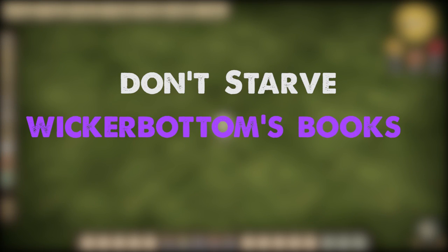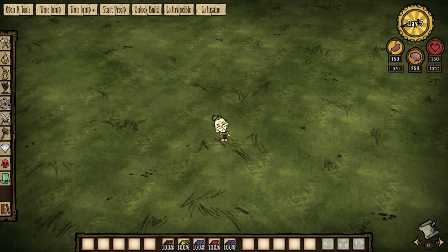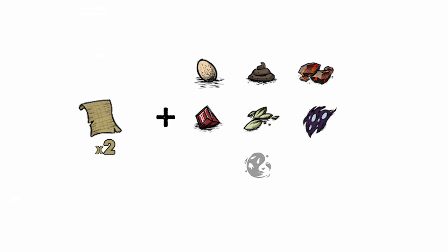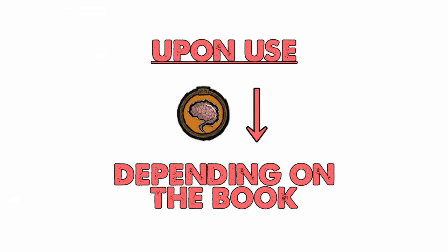Hello everybody, and welcome to my Don't Starve Wickerbottom Books tutorial, Remastered. I'm not going to do much talking, so let's get right into it. Before I begin explaining what the books do, let me explain what the books do to you first. Every book that you create requires at least two papyrus, along with the secondary material needed to create it. Every time you use a book, your sanity will be drained. How much sanity is drained, however, depends on the book itself.